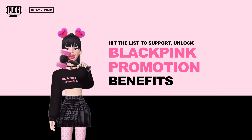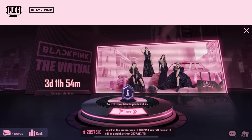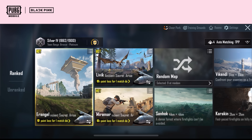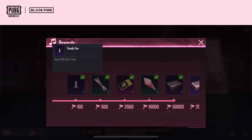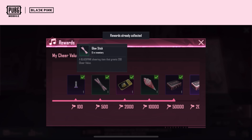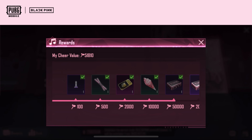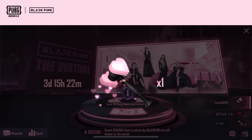The third activity you can do is hit the list to support and unlock Blackpink promotion benefits. From July 19 to July 31, you can support our Pinks by participating in the Blackpink The Virtual Concert ranking event. When you reach a certain amount of supporting points, you will receive various rewards including blink titles, cheering sticks, treasure chest tickets, ice cream, and Blackpink loves it girl sets. Your supporting value will be recorded in the total value of the support list, and when it accumulates to a certain amount, you can help Blackpink unlock the full-service aircraft tail advertisement.